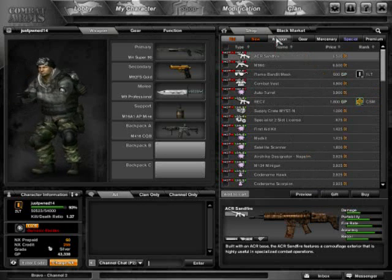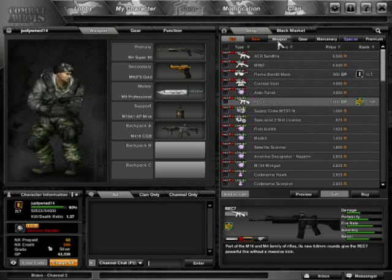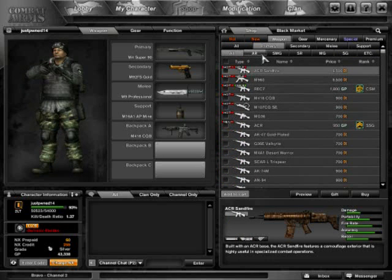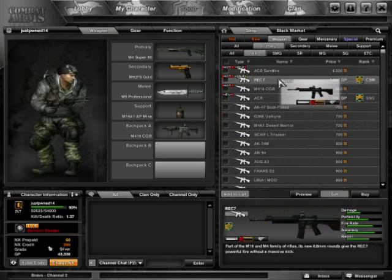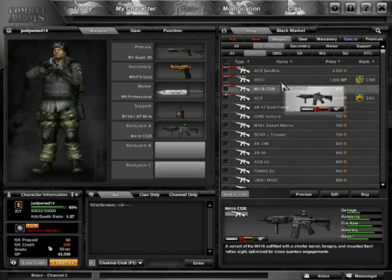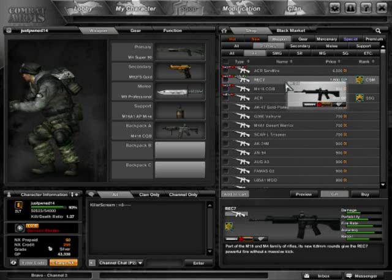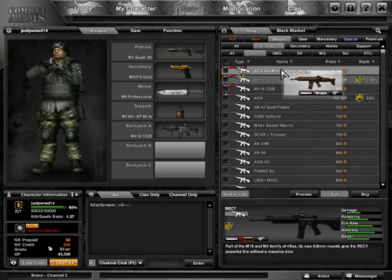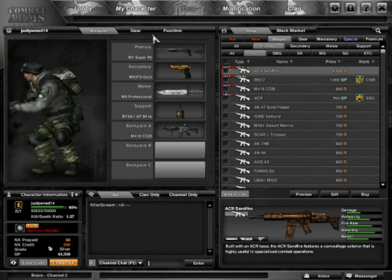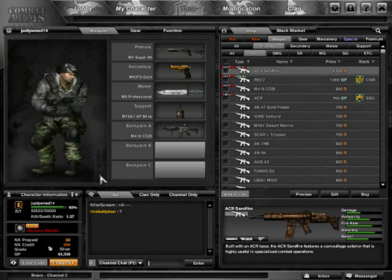Hello guys, today I'm going to review the REC7, which was available for GP this week. The stats are very similar to the ACR, M416, and M4s. As you can see, it only has changed recoil and portability. The CQB has more portability and better recoil, and has slightly less damage.